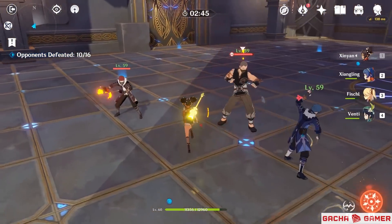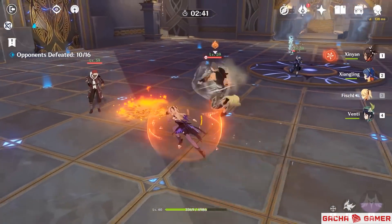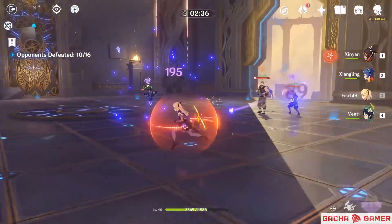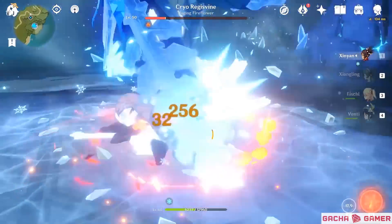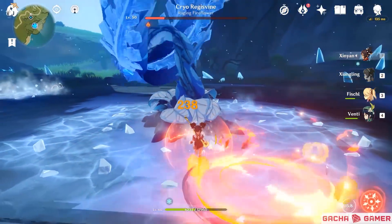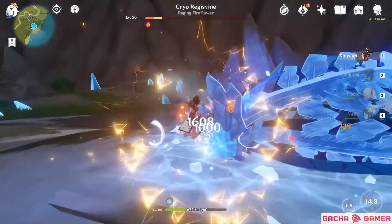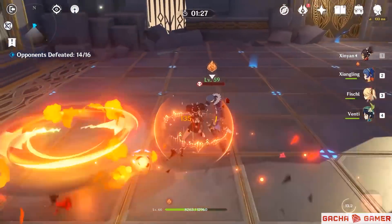Xinyan can also work as a support damage dealer since her elemental skill provides a shield and her burst deals instant damage without needing her to stay on the field. You can quickly swap her in, do all her rockstar stuff, and swap back to your other teammates. She's a bit unique since she doesn't deliver the strongest pyro attacks, but instead could be used as someone to break enemy shields or act as an initiator for elemental reactions. Still, she can offer excellent split support between physical and pyro attacks.